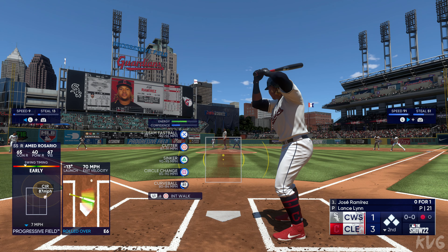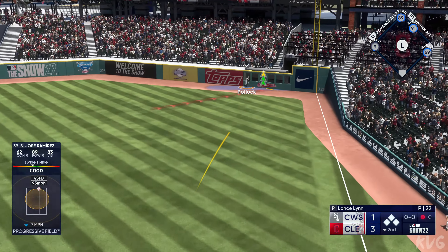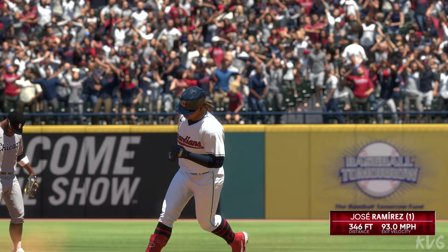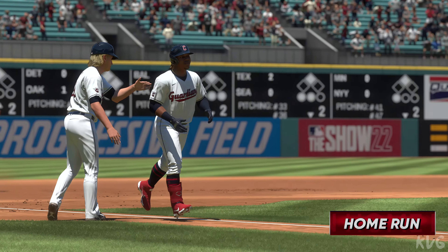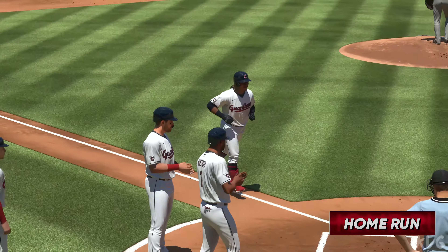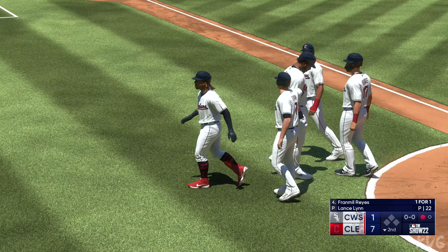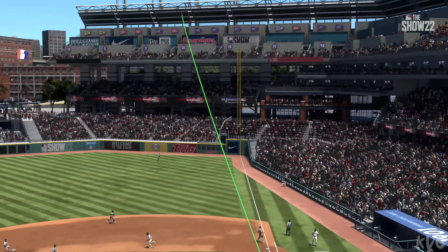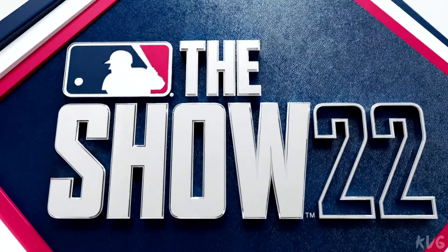Jose Ramirez digs in for the Guardians. The pitch — swung on, belted, that one carrying — and it's gone! Jose Ramirez bucks one out — a four spot on the board. It's 7-1. He comes through big time with the grand slam here. But you've also got to give some credit to the guys ahead of him — good at-bats to get on base and really set the table for a very special moment in this one.